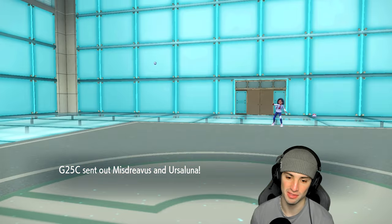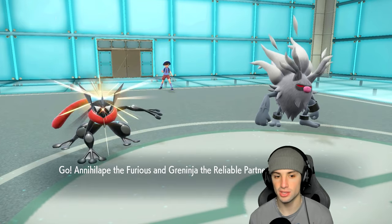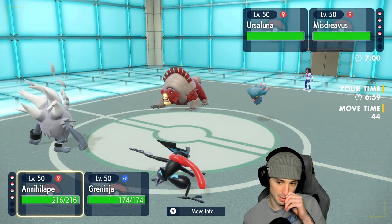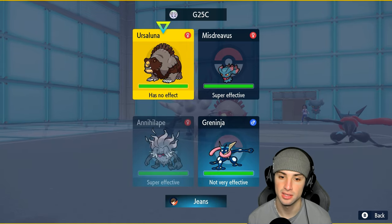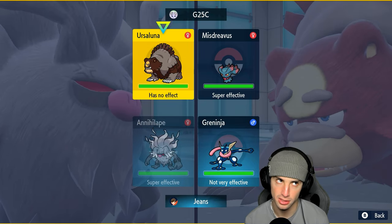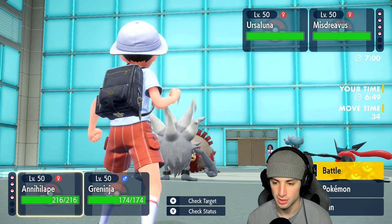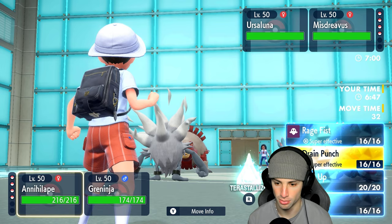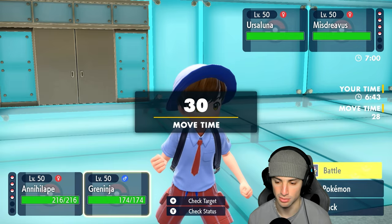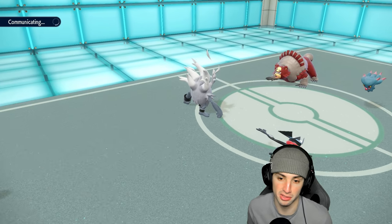All right, they end up leading Mismagius and Ursaluna. That's not terrible. We have Greninja on the field — Mismagius, I think your play has got to be Trick Room plus protect for Ursaluna. So from here we just go into a nice Water Tera onto our Annihilape and then just Rage Fist over into Mismagius. We're going to go for Rage Fist and Water Shuriken, let's see how this one plays out.